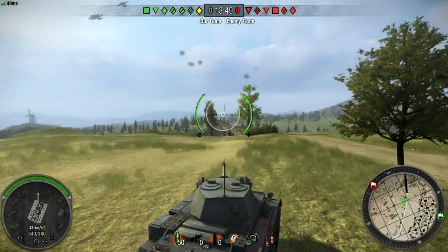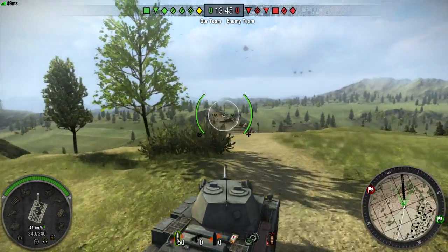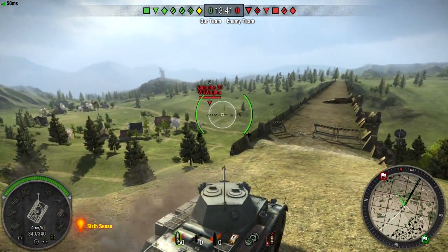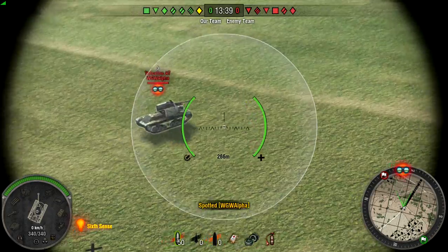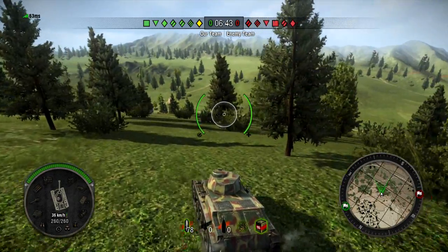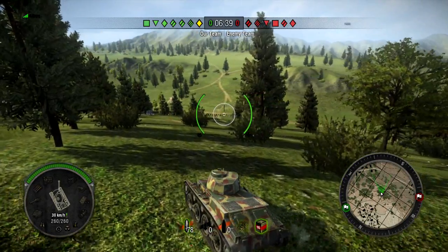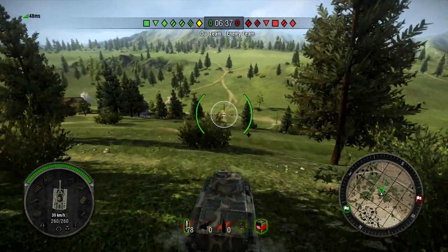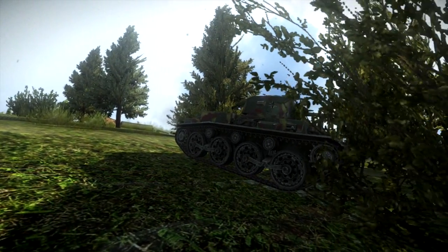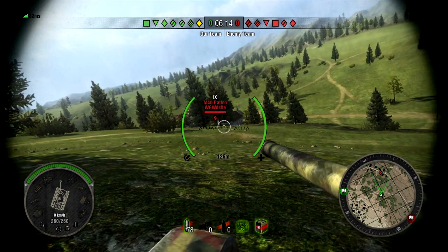The second approach utilizes the tank's camouflage and view range more so than its speed. Once the match begins, rush forward and search for a concealed location to spot enemy tanks for your team. Unlike all other classes, the camo factor for a light tank is not influenced by movement. Look for groupings of bushes overlooking the enemy's path. Hiding behind these bushes makes maximum use of your tank's camouflage, while also giving you a great position for spotting enemy tanks as they pass by.